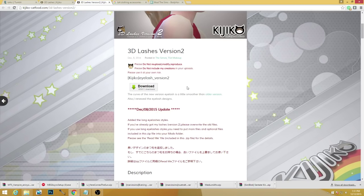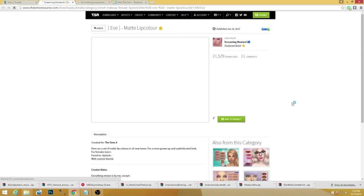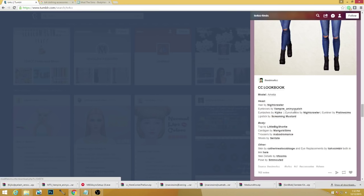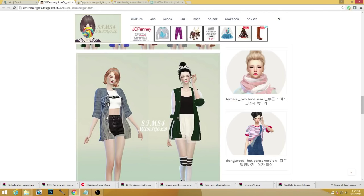I tried to play without eyelashes and it just wasn't working — they look so naked. Sometimes when things don't work it's probably because you're not reading the instructions. This lipstick is by Screaming Mustard — I love her whole outfit. This is why I love lookbooks, they're so helpful. The top is okay, the cardigan is by Mary Goldsmith — it's an accessory, a knit version. We're gonna grab that for sure because I love cardigans and accessory layers.